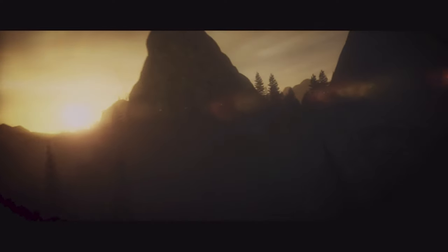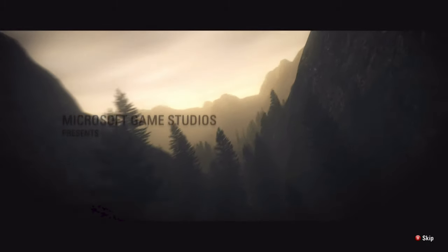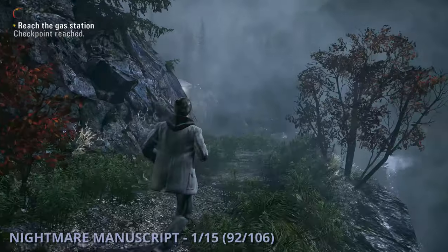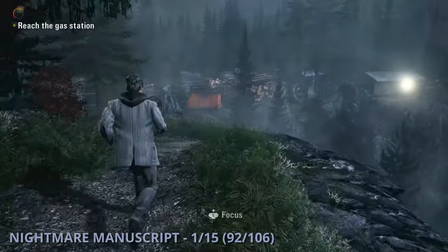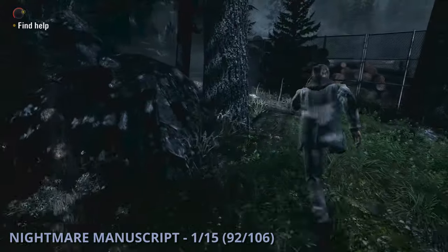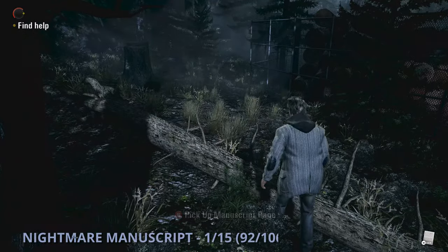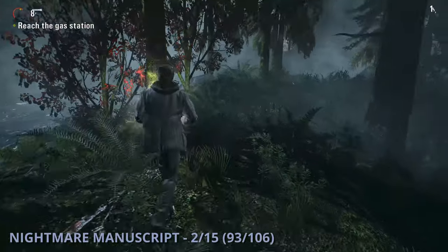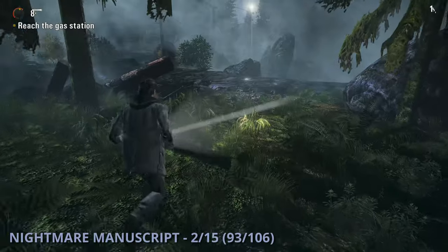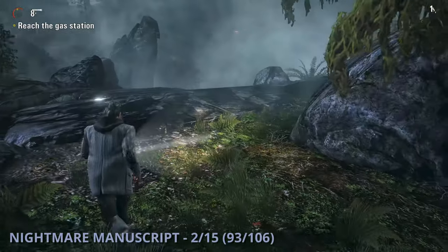With us getting into the beginning of episode 1 on Nightmare Mode, we're going to have to go through the first few bits of the game before we can actually start grabbing these new manuscripts. The first one will be as you're making your way to the gas station — you come up to a tree that fell onto a fence, go to the left of that and pick this one up. Nightmare Manuscript 2 will be a bit later when you come up to the river that you have to cross with some fallen logs and rocks — this will be sitting on the ground near the end of that section.